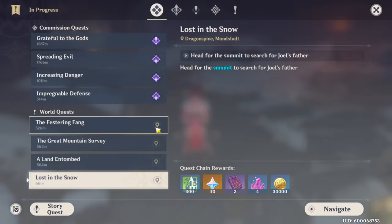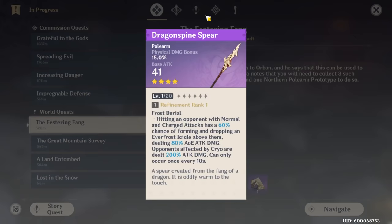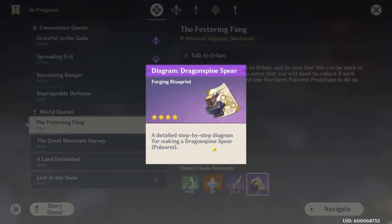For the spear, there's a world quest called the Festering Fang. You pass the strange tooth to Orban, and he says it can be used to forge a weapon. He notes you'll need to collect three such teeth, 50 Star Silver ore, and one Northlander polearm to do so. As you can see in the rewards, you get a free Dragonspine Spear, and you also get the blueprint so you can craft more Dragonspine Spears.